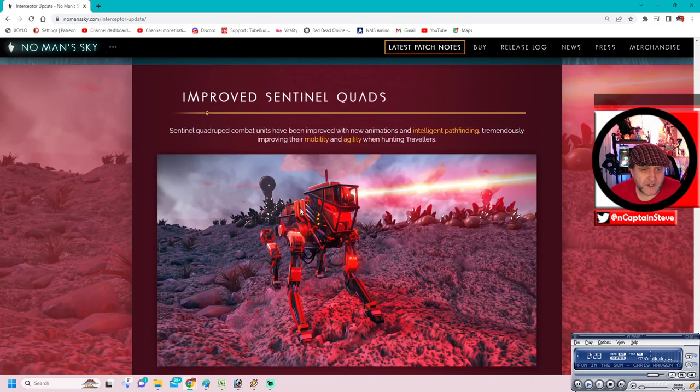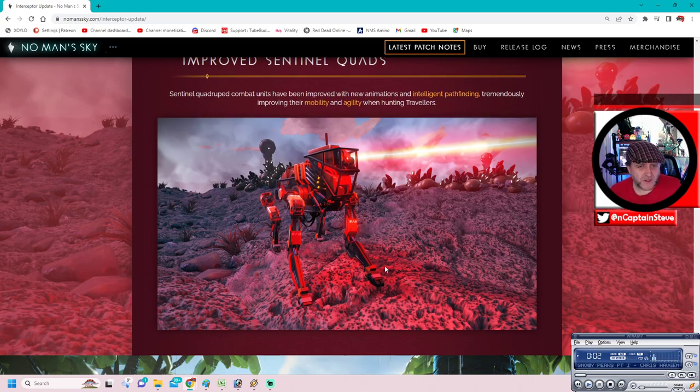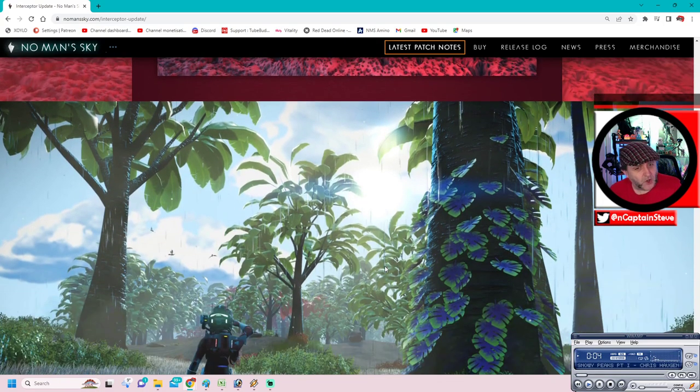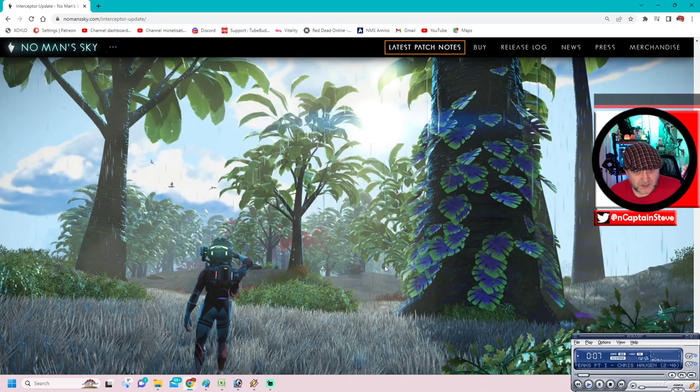Sentinel quad-pred combat units have been improved, with new animations, intelligent pathfinding, tremendously improving their mobility and agility when hunting travellers. I always thought they're slightly more OP than the walkers. I find these dog creatures one of the most annoying sentinels to do combat with. That looks pretty darn awesome - that almost looks modded.